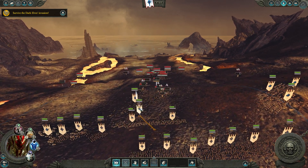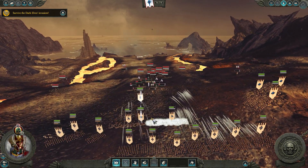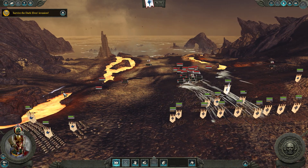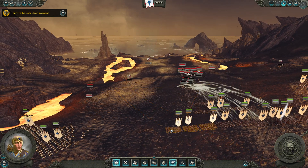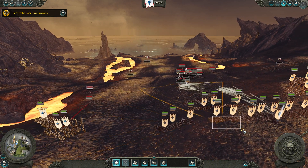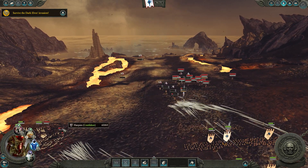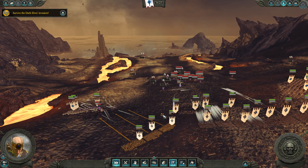Tyrion, get back here. Who is this? You stay back here for now. What do we got coming down here — Cold One Knights? You guys get some shots in on those Cold Ones before they crash into the Silver Helms. You can go help them, Tyrion — actually you pile in there as well. Shoot those things, see if we can hit them.